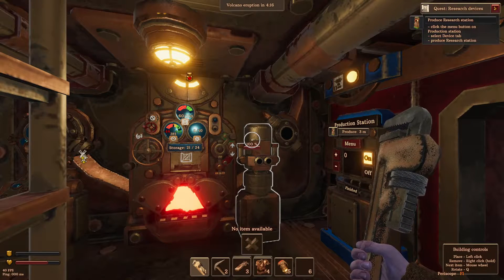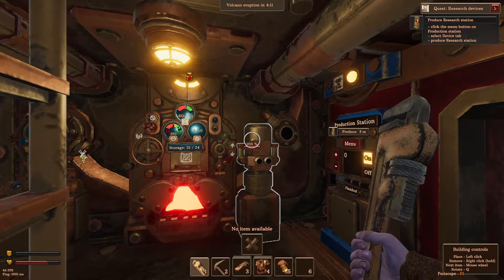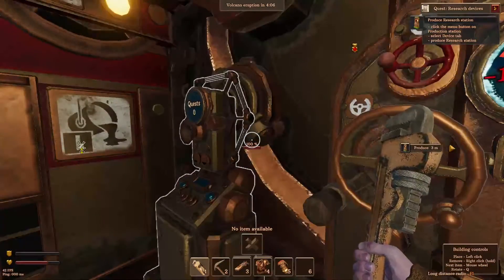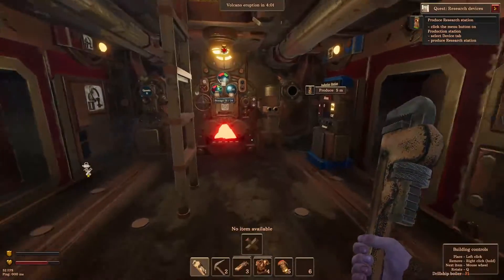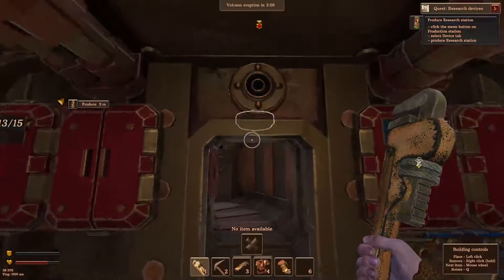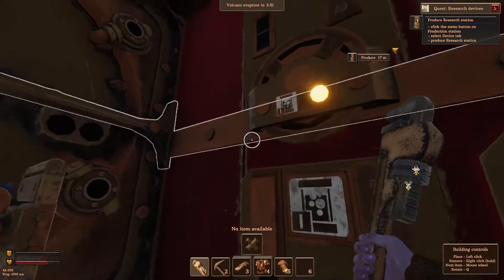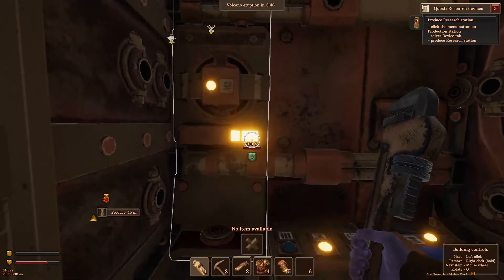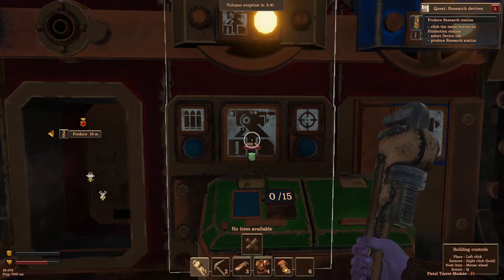Welcome back to Old Man Gaming where we're once again playing Vulcanoids. I'm hoping there'll be an update to this soon, but that's okay. I don't think we've done everything we needed to anyway yet. Last time we were mostly fixing the ship up. Had a lot of damage in the back, but we were able to build a new power plant, so we're getting better.